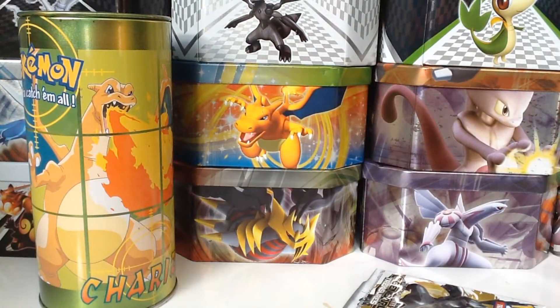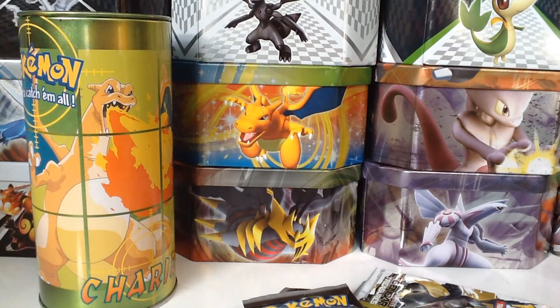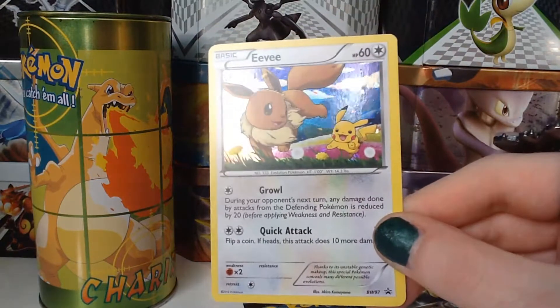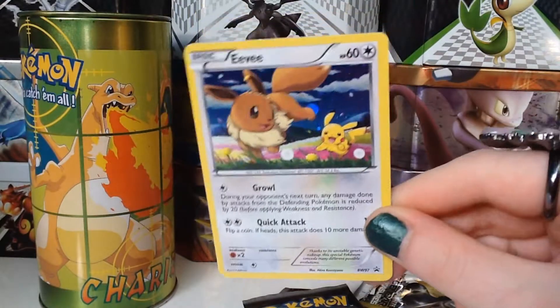Hold on, just hold on one little second. Got my muscles working, so pack number two and pack number three. The promo cards, which may be bent out of proportion now. These things are so bad for trying to get cards out. I think it's in good condition still. This Eevee and Pikachu promo is Black and White number 97, so that is pretty late in the game.